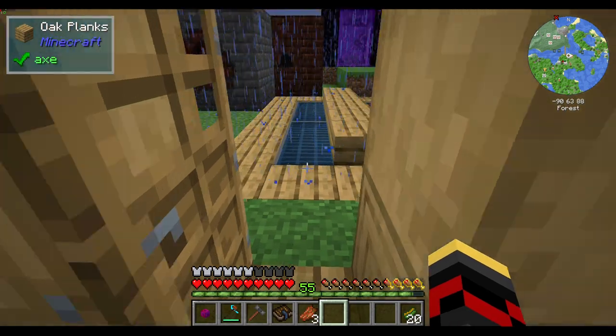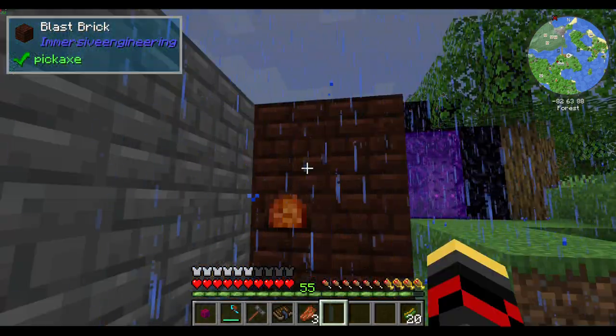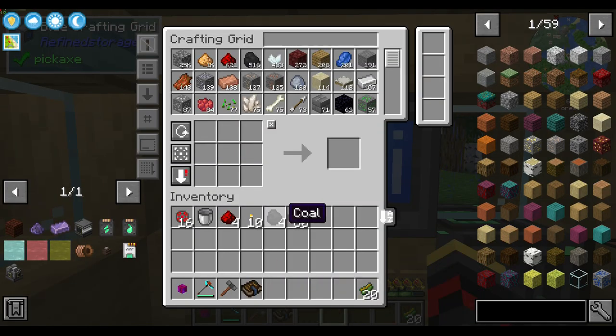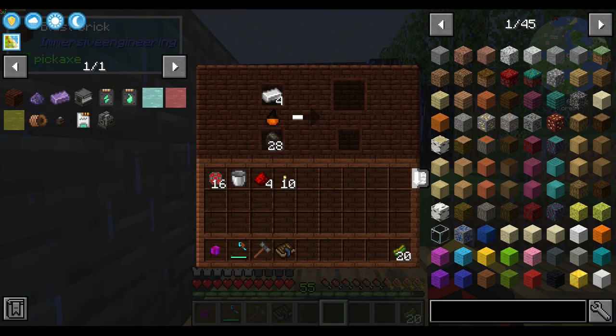I'm going to quickly show you how to make Immersive Engineering steel. I did not know that you can use charcoal in the coke oven - I thought it was disabled, I thought that wasn't a thing. Well, that just blew my mind! It's not even halfway done and it's used up one charcoal already - still going.